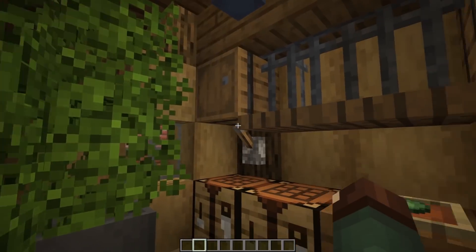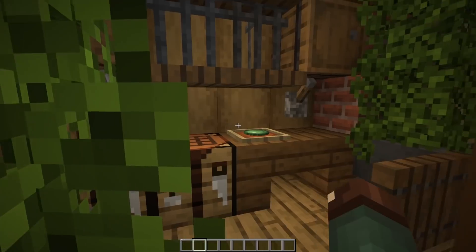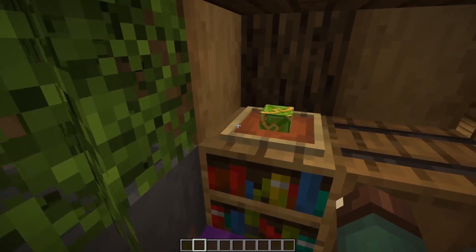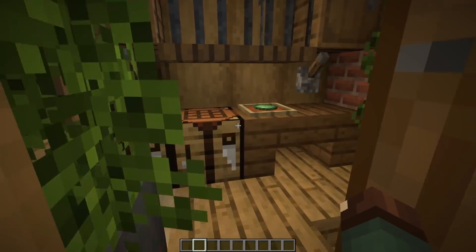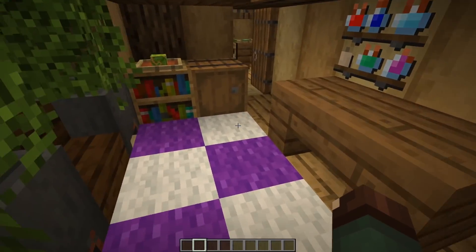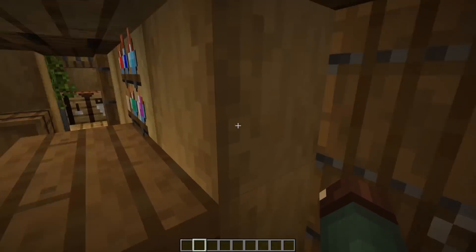Coming up to the top floor, this is where the bedrooms are, rec room, all that stuff. Another colorful entrance — I love adding bushes into these places. Over here we got maybe like a Rubik's cube or something, and a little slimeball guy going on in there. I figured it'd be like the kids' playroom of sorts. Then coming back here, we have another little entryway with a small bench for somebody to sit on, some more storage, and more things going around the place.